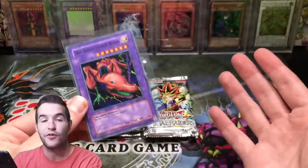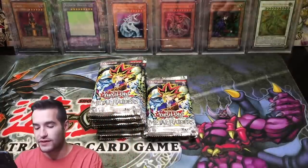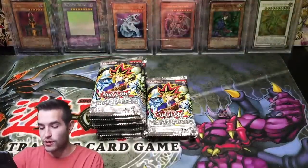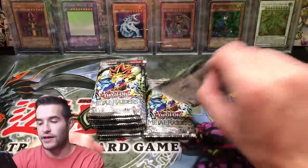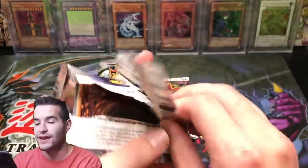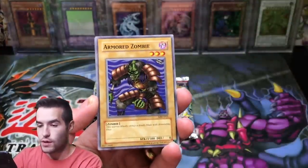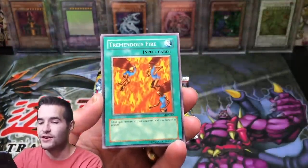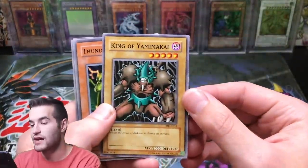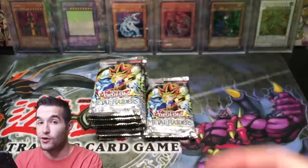We have one foil. Killer Needle — let's pull something good. Sword of Deep Seated, Rock Ogre Grotto number one, and Twin-Headed Thunder Dragon — that's a Super Rare. This looks dark, interesting. These 2017 foils look a lot different from the originals. I do have a video about how to tell the difference between 2017 and the old ones — I'll put it up in my Yu-Gi-Oh Discussions playlist. That playlist has info like how to grade your cards with PSA. Lava Battle Guard, Armored Zombie — two foils now, let's get an Ultra Rare.